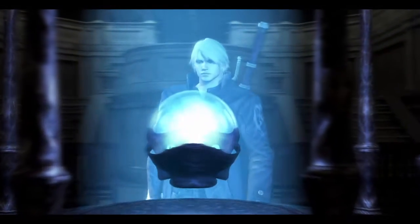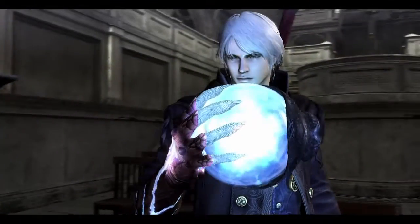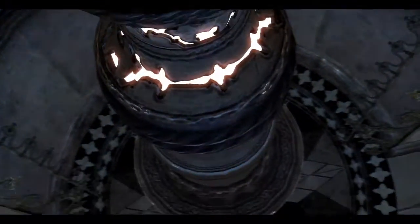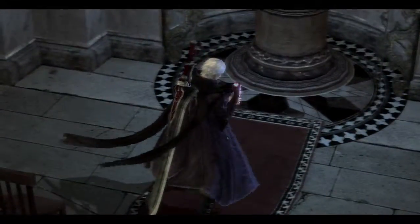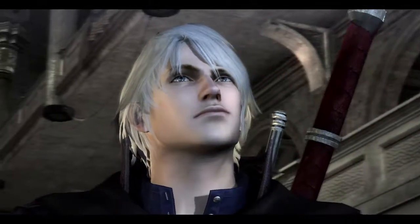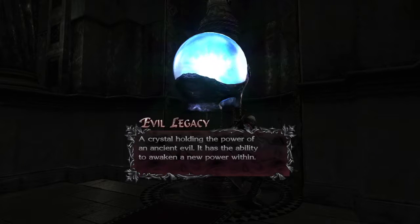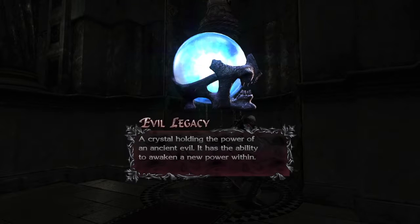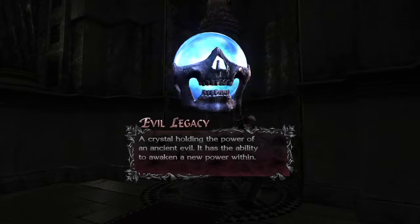Alright, first item — conveniently placed in my way that gives me a new power. All you gotta do, Nero, shove it up your ass and then you're good. Or absorb it into your hand. I'm sure the owners of the item won't be pissed off at all. Evil Legacy — this game has such a really bad habit of naming mundane items or things that are just used to progress yourself in the most basic of ways and giving them some badass name. Evil Legacy.